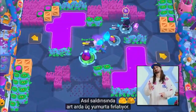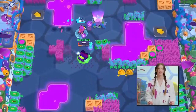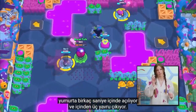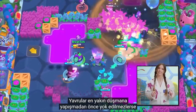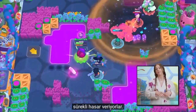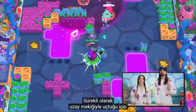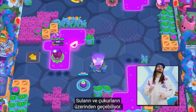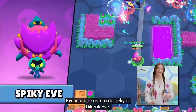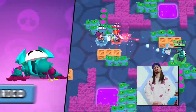With her main attack, she shoots three eggs in a row — they all have different sizes and damage. And with her super, she releases a big egg that hatches after some seconds and spawns three Hatchlings. If the Hatchlings are not destroyed before latching onto the closest enemy, they will deal damage over time. Eve has a very unique trait too: since she's flying on her spaceship all the time, she can hover over certain terrains like water and hulks. She's also getting a skin called Spikey Eve at the last tier of the Biodome Brawl Pass.